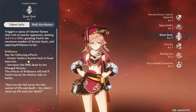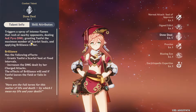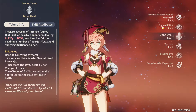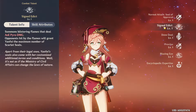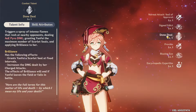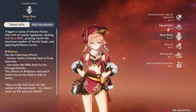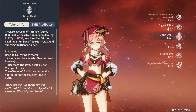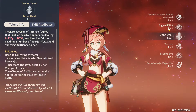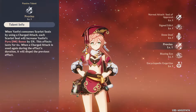Your combo could be: auto attack a few times until you have three Scarlet Seals, charge attack, then proc Done Deal first to instantly get all Scarlet Seals back, charge attack again, then use Signed Edict to get all seals back again, then charge attack once more. Over the course of Done Deal you'll be auto attacking and using Signed Edict to accrue seals, charge attacking when you have three. Your main mechanic with this character appears to be the charge attack.